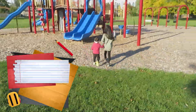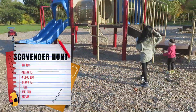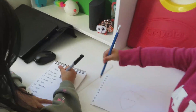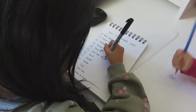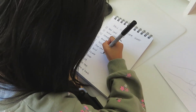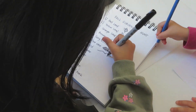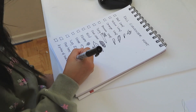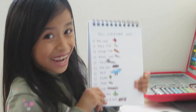A scavenger hunt is a game where you are given a list of things you have to find. Earlier, my mom wrote a list of things that Gail and I have to find. I drew a picture of each item! Alright, I'm done coloring, so let's find all of these stuff!